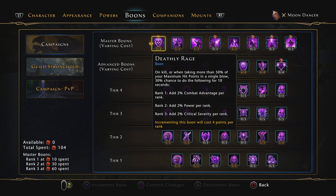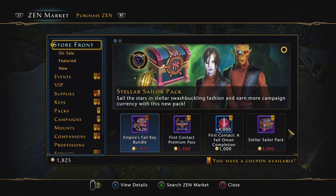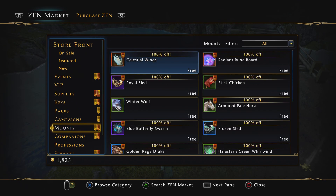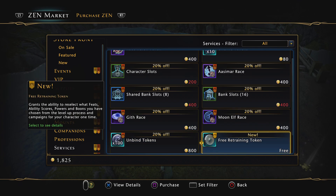But if you don't have the retraining token, you can go to the Zen Market, right down here, and go to Services down at the bottom. Right down here in the bottom corner is a free retraining token, so it saves you 60k AD so you can retrain your boons without spending anything.